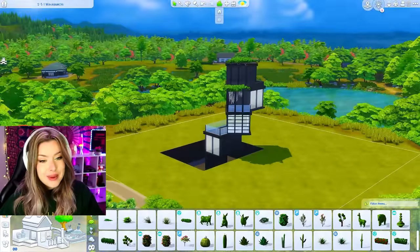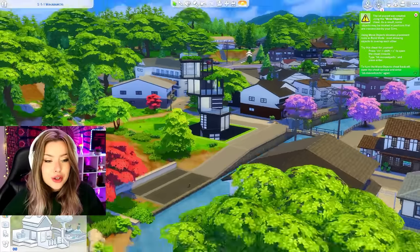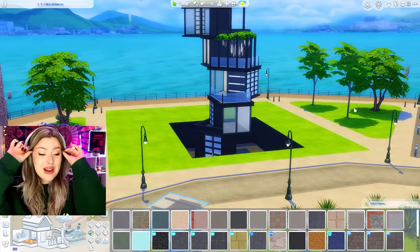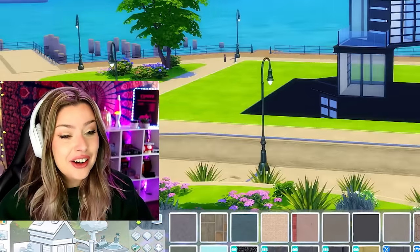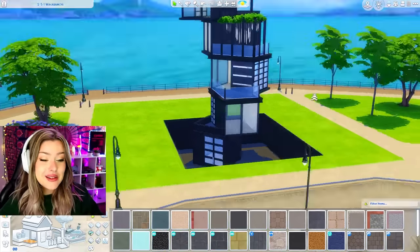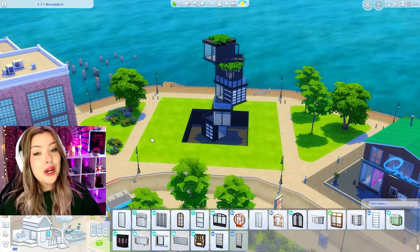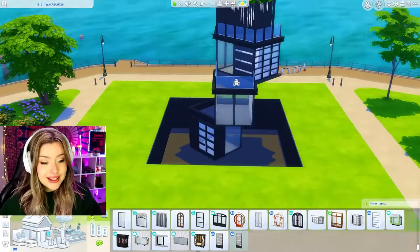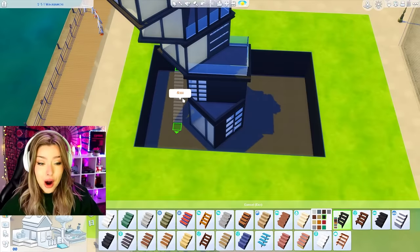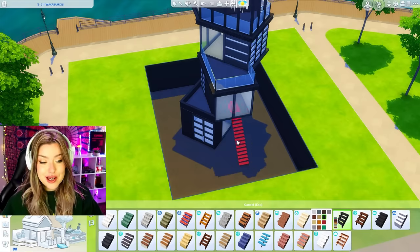I wonder if it's all the greenery in the back that's making me not like the greenery on it. I've moved this thing around so many times — I feel like my entire save file is now just this on random lots — but I'm going to put it here in San Myshuno. I think I'm actually going to move it back a little bit. Okay, let's figure out the stairs situation before we go any further and how we're going to get down into this area. So, stairs.